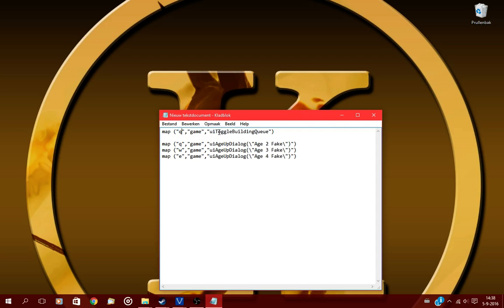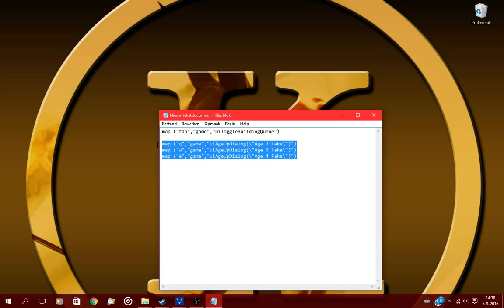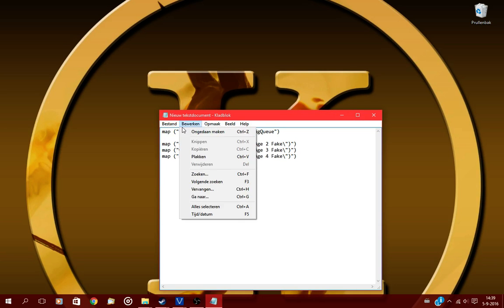I have it set to Tab, but you can also set it to Q or whatever you want. This is for the AutoCue hotkey. There's also a section for having a hotkey to age up: aging up to the second age is Q, to the third age is W, and to the last age is E. So whenever you press W in-game it ages you up — you still have to press the dialog menu but you don't have to click the button.